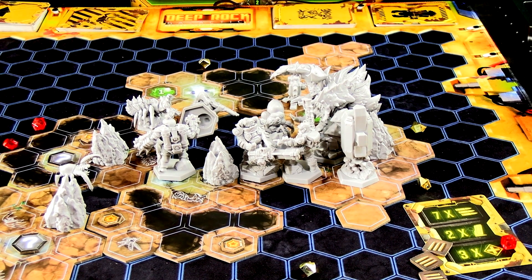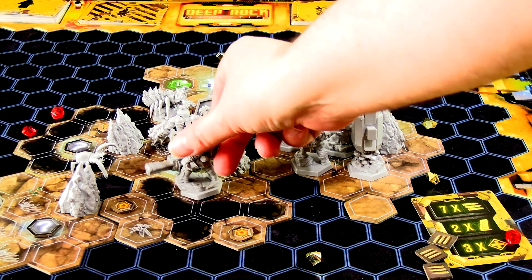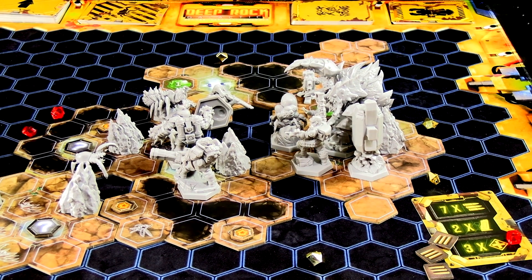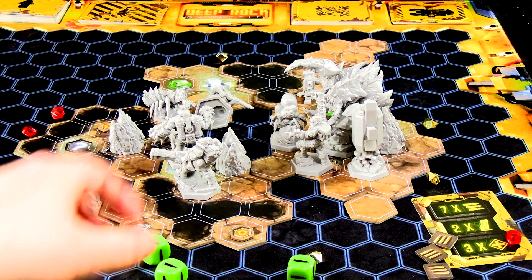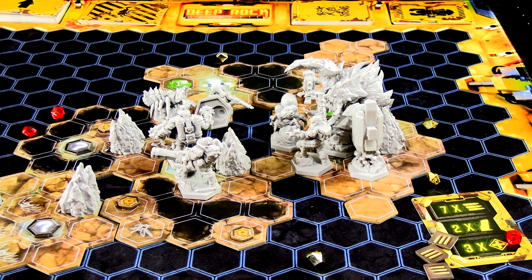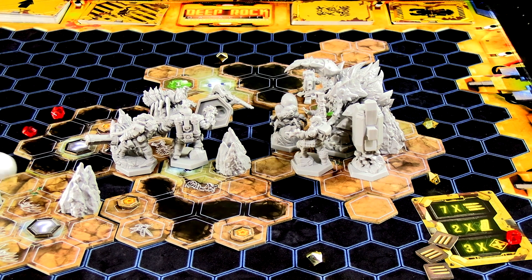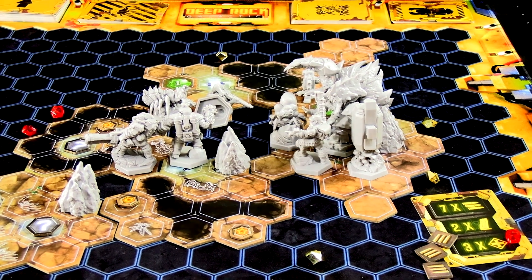We are not killing that Oppressor — we're just going to have to run from it and circle around to get out. The scout is down and out and doesn't get a turn. The grunts come after the driller as the closest threat. The gunner activates: moves one, two, does a minigun action to take out both grunts — rolling three dice, multiple successes, using up his last ammo. As a free action shoots the other one as well. He still has two actions: moves one, two, and for his final action pickaxes the wall. He's done — pick up the scout on the way and hope for the best.